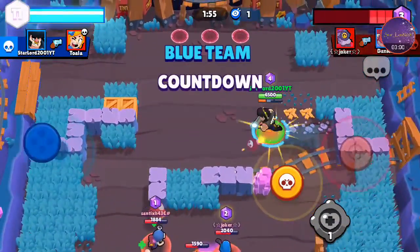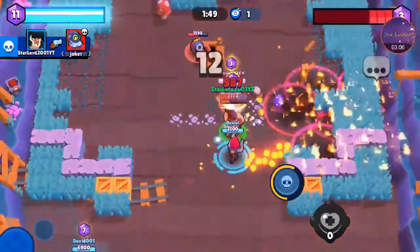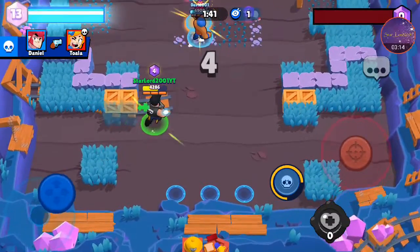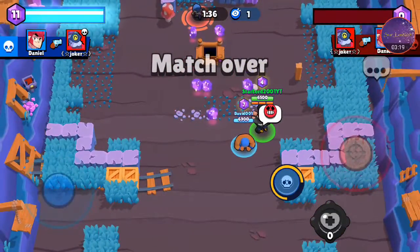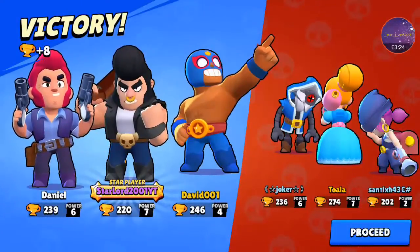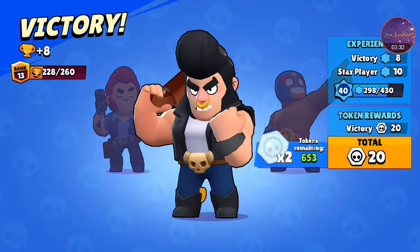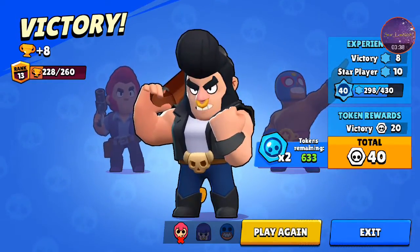Time to get away from you! I need help — thank you. We've got four of our 12 gems; if they kill any one of us, that's it. Okay, we win! That gadget saved me twice just then — the healing saved me twice.